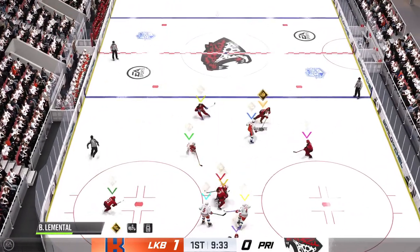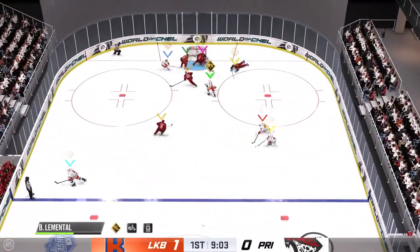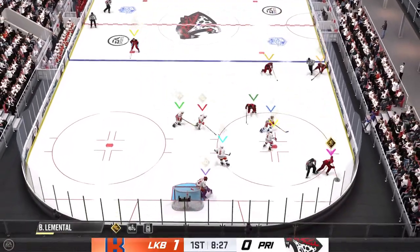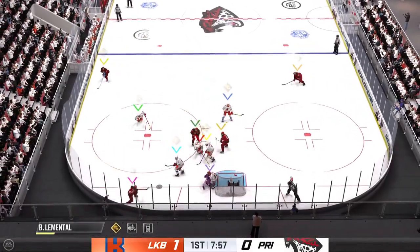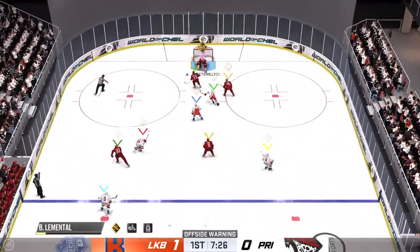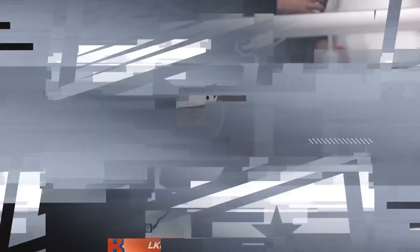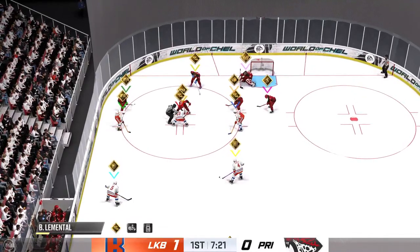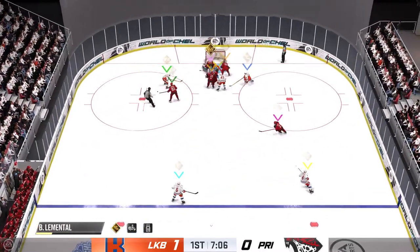We've got a 1-0 game to this point. Here's a short pass to Golda. Kamloops is in the offensive zone. Shot — nice save from point blank range. He's sharp on this one, out on top of the crease aggressively to make the save. And we're moments away from getting back underway here with the puck drop. Kamloops takes possession off the draw. Great save!